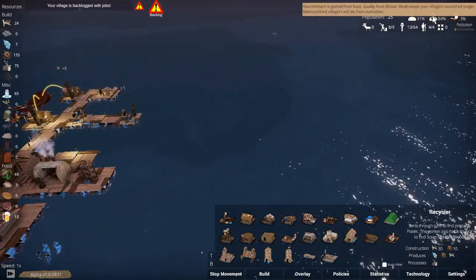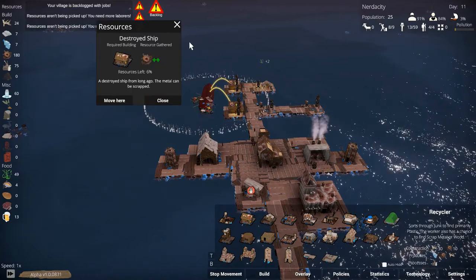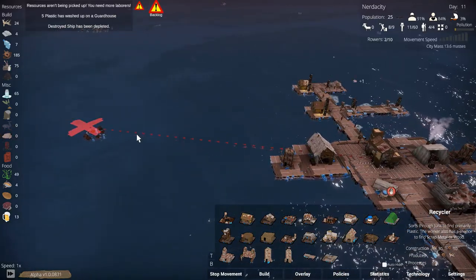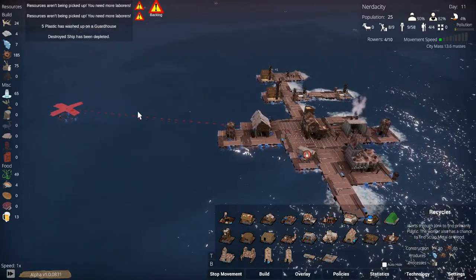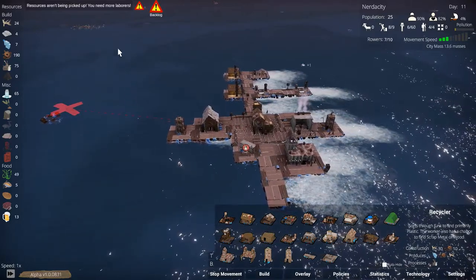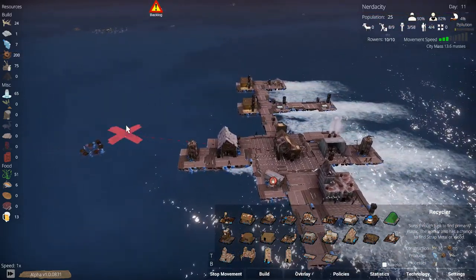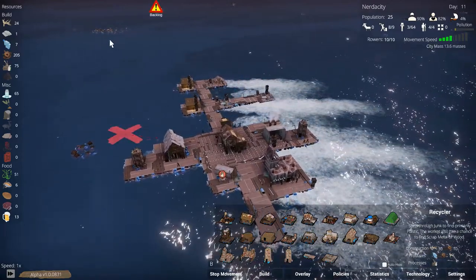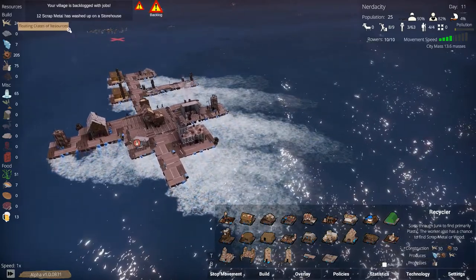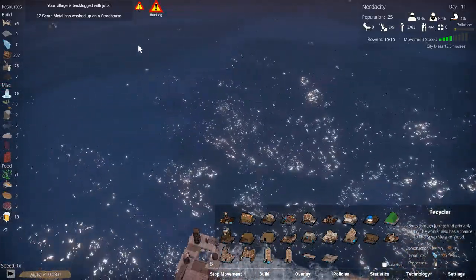Survivor's Raft and a driftwood pile - we need to go over there as well, but I want the trash pile first. Almost done here. Let's come over here and pick those things up. The evaporator is paused - we have plenty of water right now. Then we'll head to the trash pile and over to the survivors.